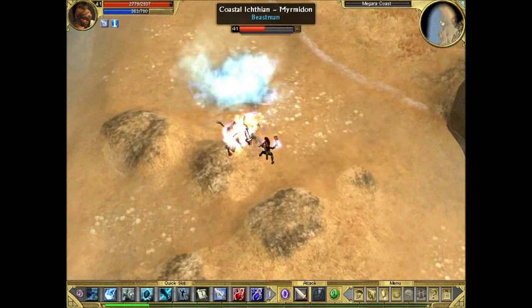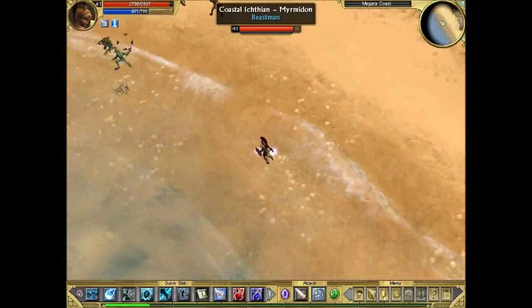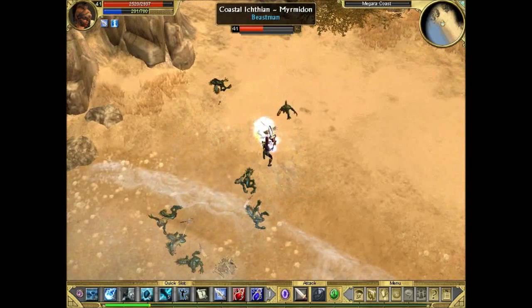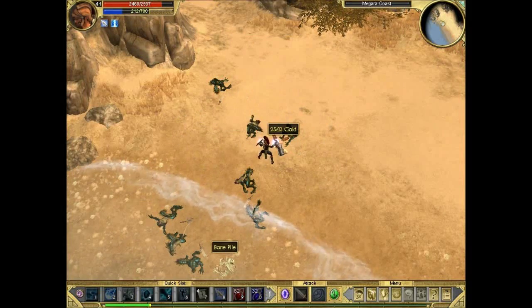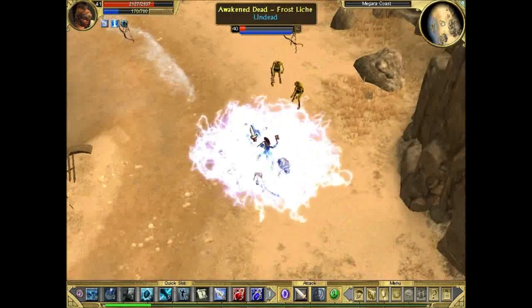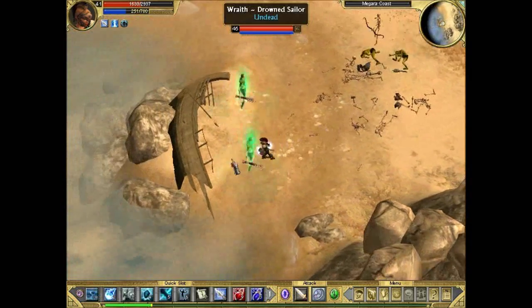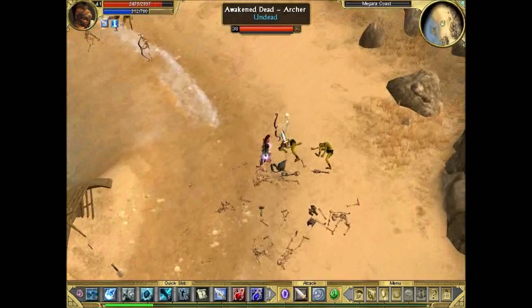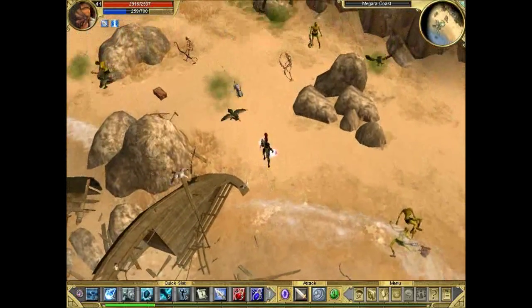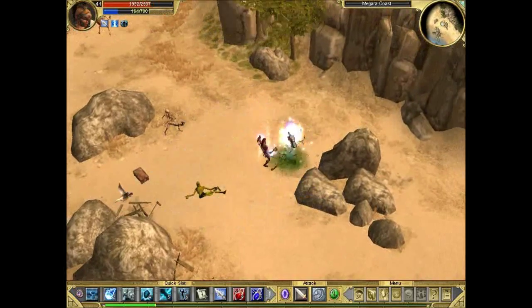We're at the coast now fighting Ichthyans, and there will be some turtles around as well. Something I want to mention — if you're looking for another good game about Greek mythology, I highly recommend Apotheon. It's a side-scroller with a nice open world and nonlinear progression, with RPG elements where you can upgrade your gear. The most noticeable thing is its art style, which looks like the decorations on ancient Greek pottery. It's quite worth checking out, it's called Apotheon.